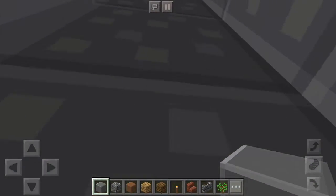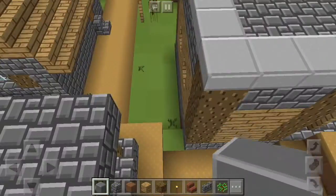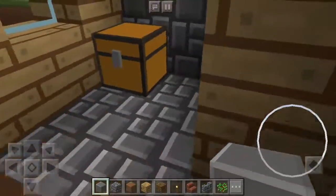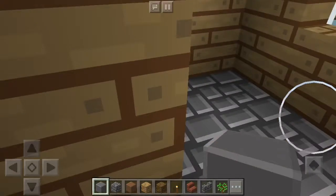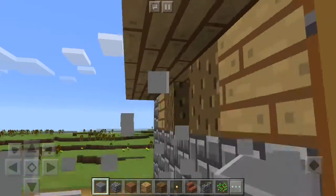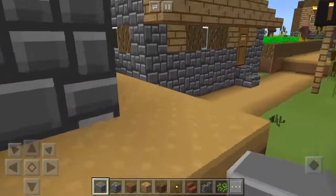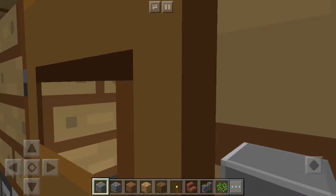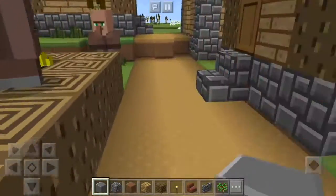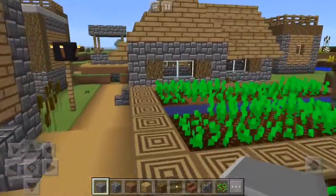It would be nice if it had some good stuff in the blacksmith. Do we have a blacksmith? Yeah, it's right there. What's in the blacksmith? So you have some saplings and some food. I want to say that even some of these houses had chests in them. That might have been just a fluke — maybe because it's not in Creative. I thought I saw that some of them had chests in them, but maybe they don't, which is fine.